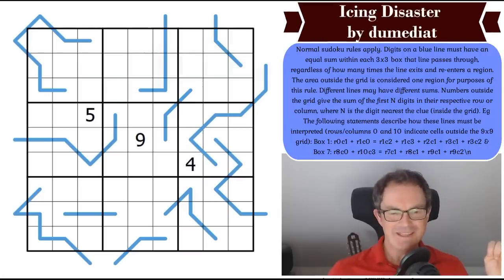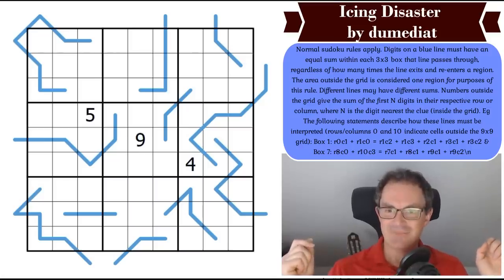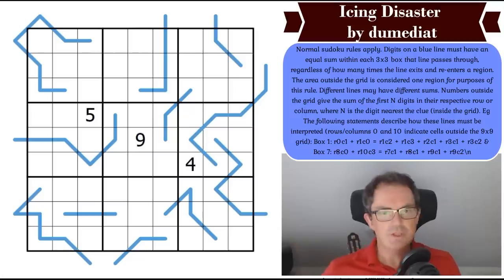Hello and welcome to Monday's edition of Cracking the Cryptic. We've had a flurry of really beautiful but slightly easier puzzles the last three days. I'm assured that today's puzzle ramps up the difficulty again. It's called Icing Disaster and it's by DoomDiot. I've done a DoomDiot puzzle before — I believe that was a Fog of War puzzle, and it was absolutely marvellous but quite tricky.